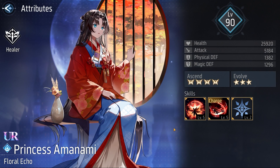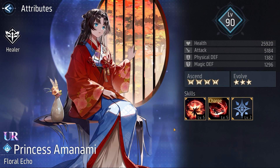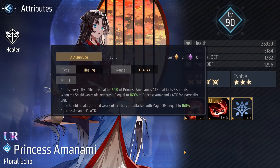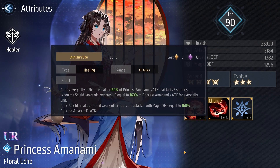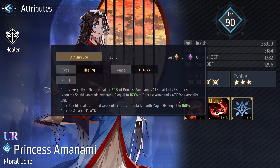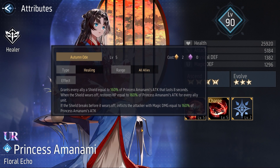As we always do, we're going to check her skills and passive at max level. Her skill 1 is called Autumn Ought. It costs 2 order energy and grants every ally a shield equal to 160% of Princess Amanami's attack that lasts 8 seconds. When the shield wears off, it restores HP equal to 160% of Princess Amanami's attack for every ally unit. If the shield breaks before it wears off, it inflicts the attacker with magic damage equal to 160% of Princess Amanami's attack.